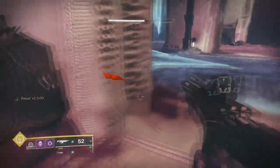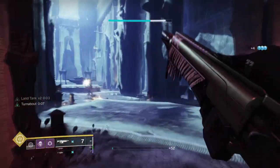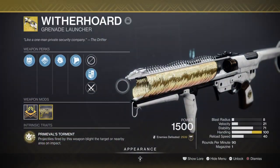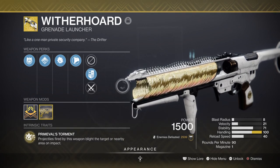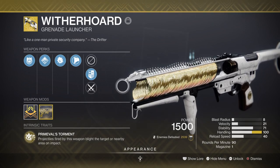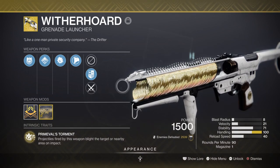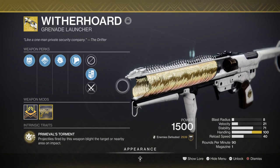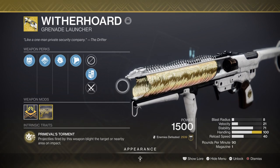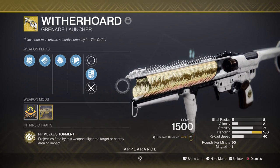Now once you understand the basics of the core gameplay, you'll want to focus on the weaponry being used. I've gone with an AoE based setup with mid and long range weaponry to accompany the playstyle of the build. For primary we have the Witherhoard, which will allow us to shut off areas with a big damaging puddle, or we can use it directly on a combatant and watch them take damage over time. Just one shot is enough to wipe out a small group of minor to major combatants. It's also a great weapon for DPS against bosses — fire once, let it connect, then use something else until it auto reloads and repeat.